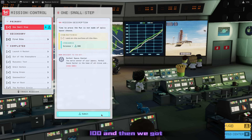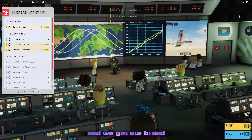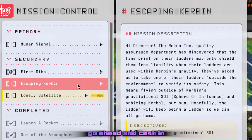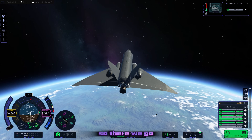We go back and collect our wonderful science points - we got a heap of them: 100, then 300 science points. 300 science points - it's crazy. We get our brand new mission, which is a strange signal on the Mun. But before we do that we cash in a lonely satellite mission, which is just have a probe in space - we've got plenty of those. Easy.